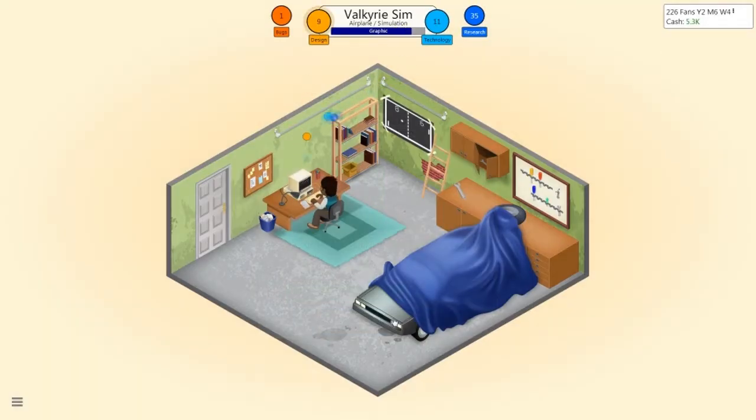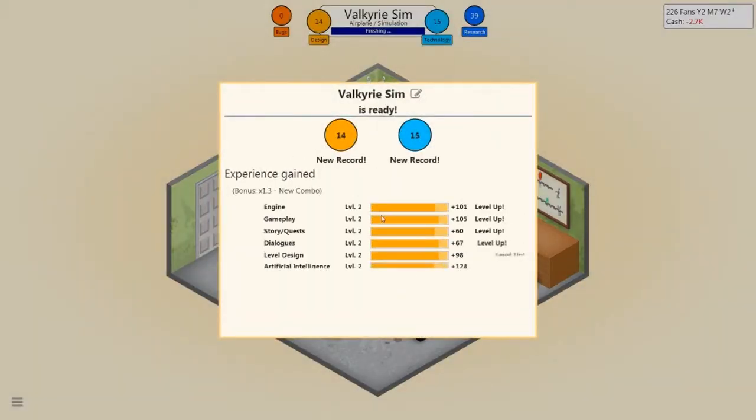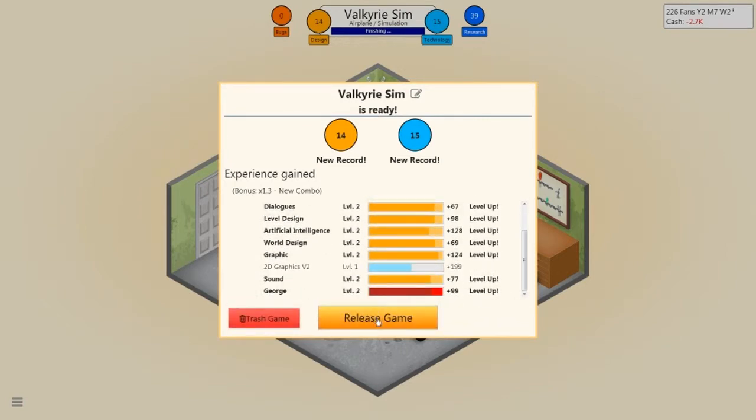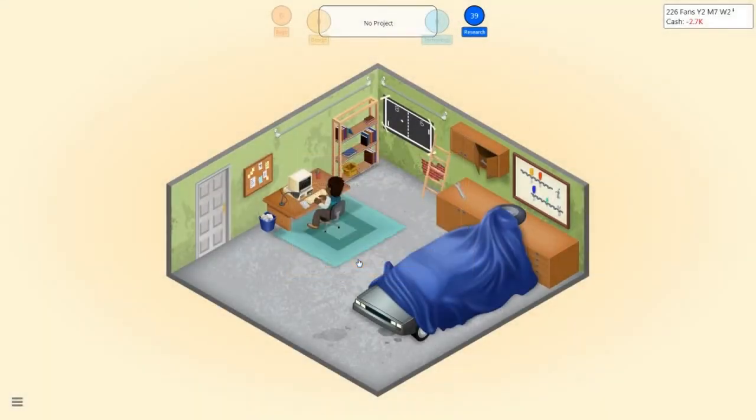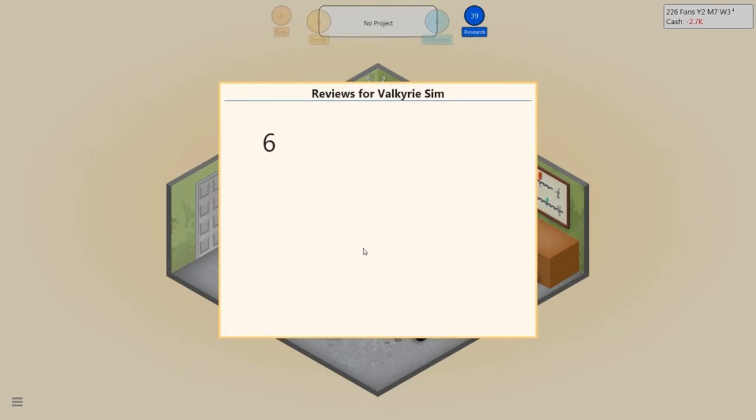You sort of learn from your mistakes in this game, so hopefully I can make a hit. I'm actually in the red now — my bank will bail me out to a certain extent, but I've got to be careful. I need this game to make money. New record on those numbers, everything's leveling up — beautiful. I'm leveling up as well. First reviews: looking okay, seven — could do with an eight. Eight! Yes, that's what I'm talking about! Let's get some more eights across the board.